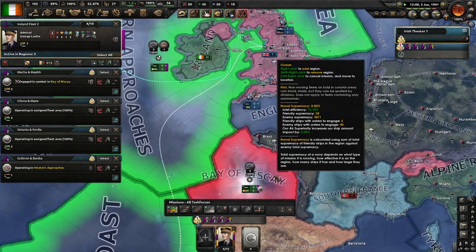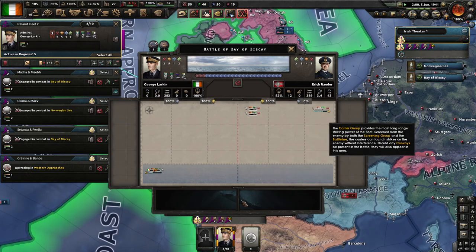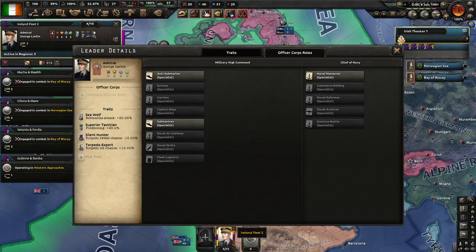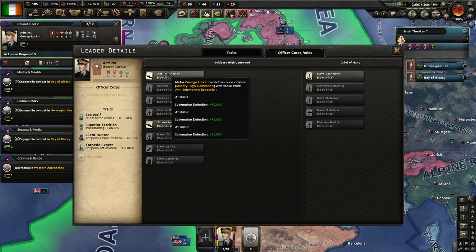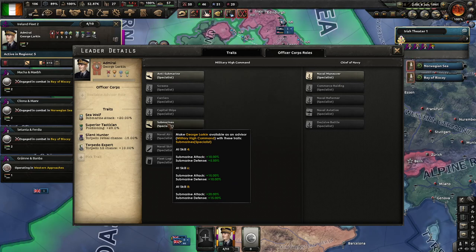A lot of convoys go into the Bay of Biscay and we're already fleeing because we've been spotted. Hopefully this guy can become a submarine specialist — or an anti-submarine specialist. I'd say this is probably most useful.